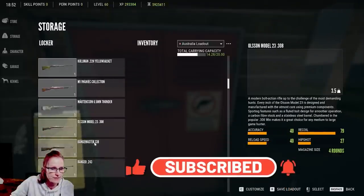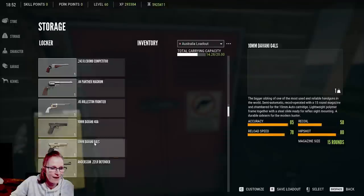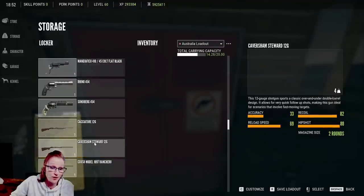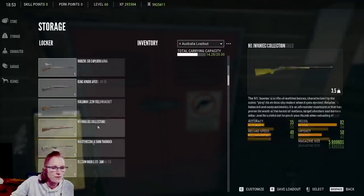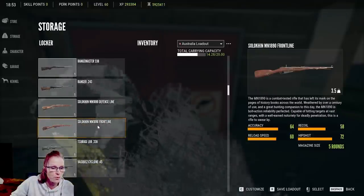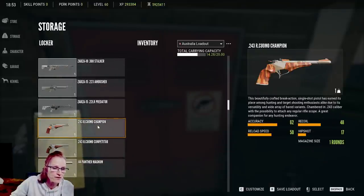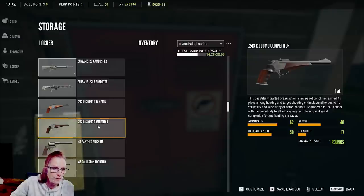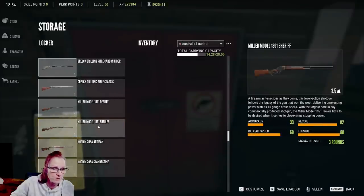I'm gonna grab the 243. In a second I'm gonna get you to come up here and load your loadout, which is going to be interesting because you're not gonna have very much at all. What we're really gonna be doing is just trying to shoot. I can't shoot things for you because if I shoot it and you pick it up, I still get paid for it — so you gotta shoot and kill things yourself.